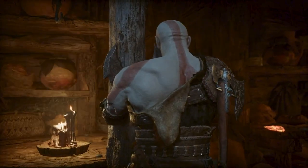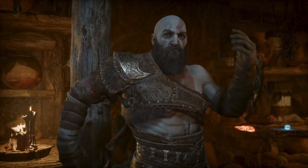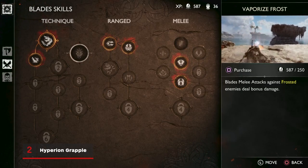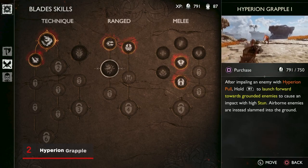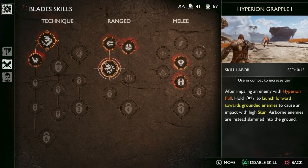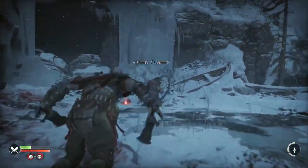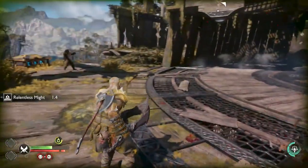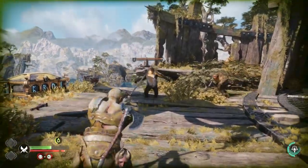Once you pick up the Blades of Chaos after the first hour, you have a whole other set of skills to unlock. There aren't too many options here to start out with, but we recommend saving your XP after Glacial Rake and putting the points towards Hyperion Grapple for 750 XP, which you should be able to buy right before your fight with the Huntress. By holding R1 when aiming, Kratos will yank himself towards enemies rather than pulling them towards him, inflicting a large amount of stun and allowing Kratos to close distance at a moment's notice.